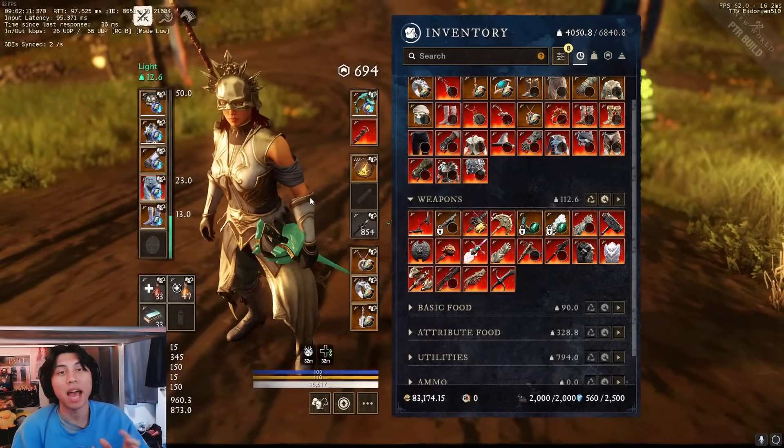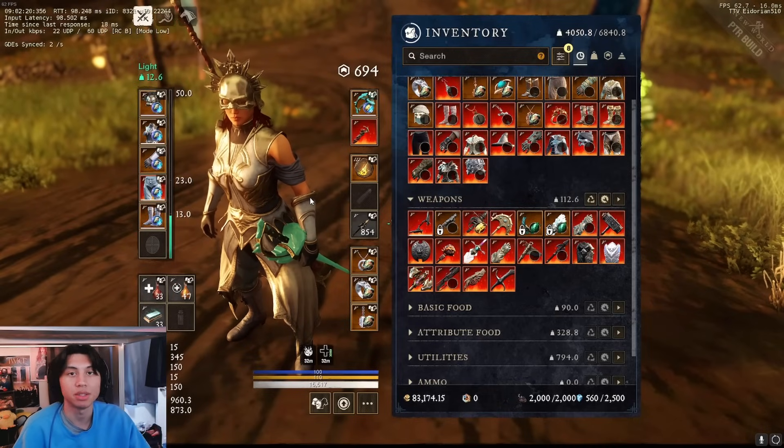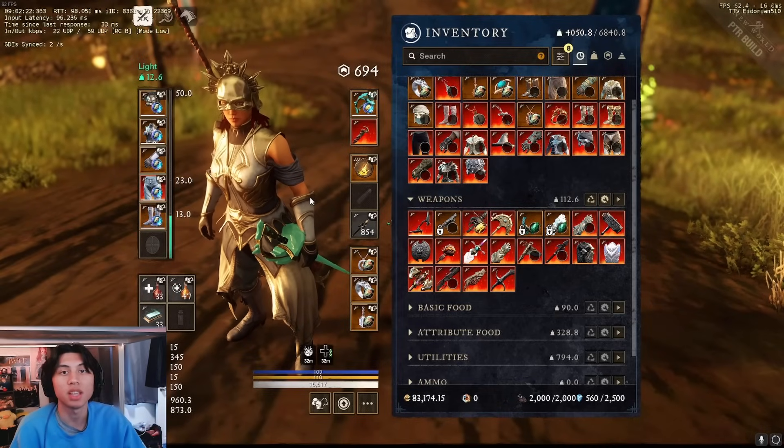There is an Empower cap in this game and it is 50% total. You cannot go above 50% Empower — all the extra damage gets nullified and you won't gain any additional damage. This is super important to understand, especially for players who like to use the Void Gauntlet because it has so much Empower in its kit.